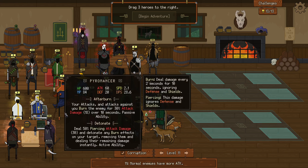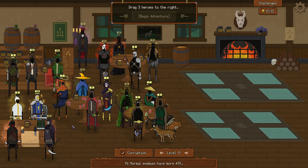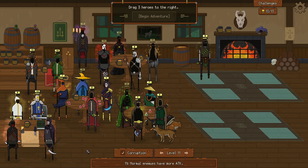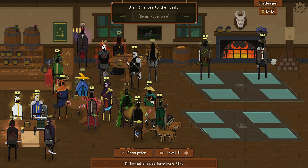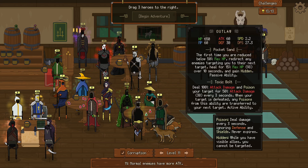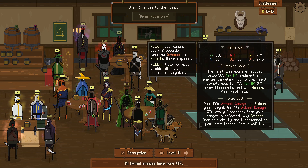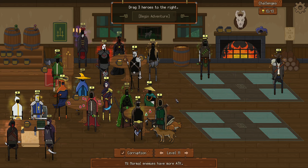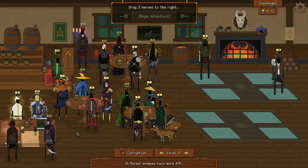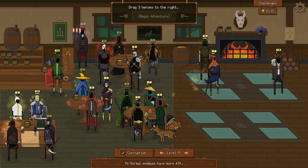So today let's try something different — let's go for an alchemist plus outlaw poison build. The alchemist is going to be attack speed and the outlaw is going to be off-tank plus poison. What could we add to this? I guess we could add more poison with the assassin, but he's low — let's add a pyro.